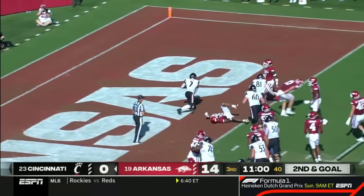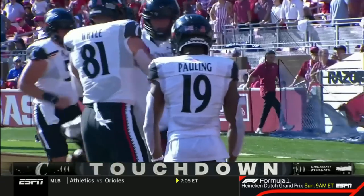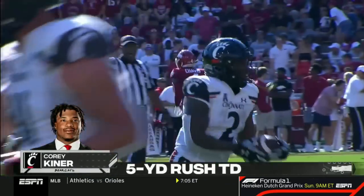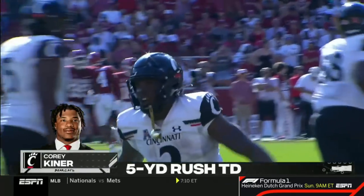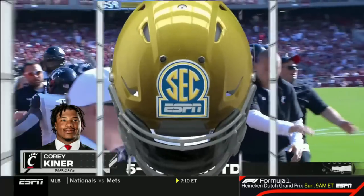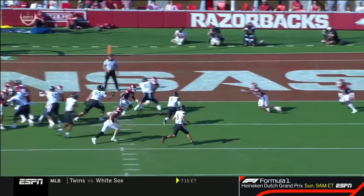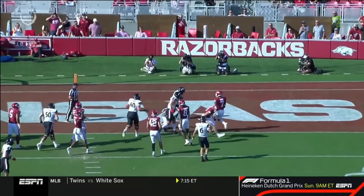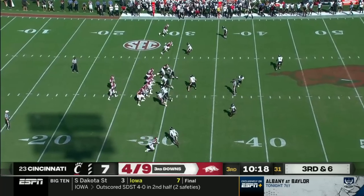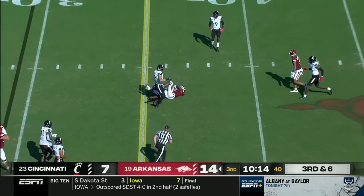Kiner straight ahead — touchdown Bearcats! Corey Kiner with his first hometown touchdown, and that was a great start to the second half for Cincinnati. A tremendous call there — with that zone blocking, watch the line slant to the left, everybody goes that way. Now you've got one guy who's got to block for you, and that's Wiley, the tight end. The Bearcats have a chance to get a quick stop here.